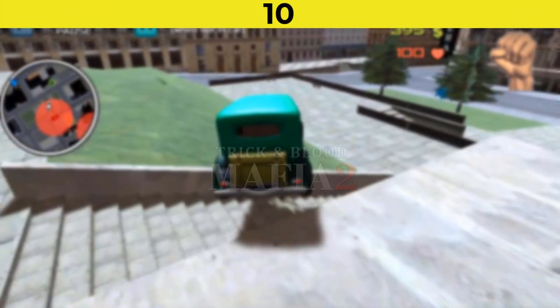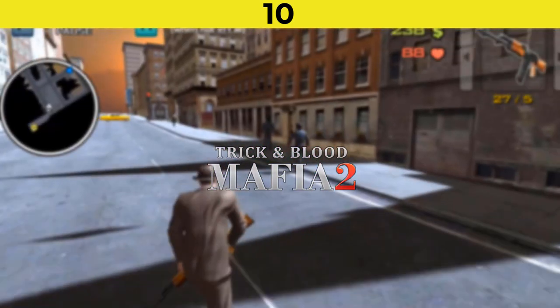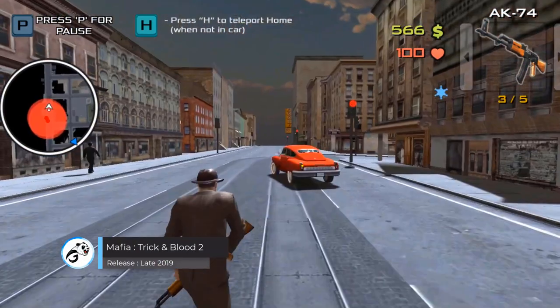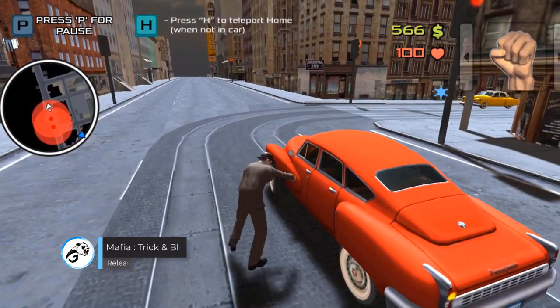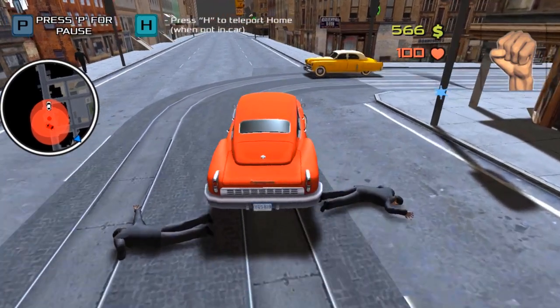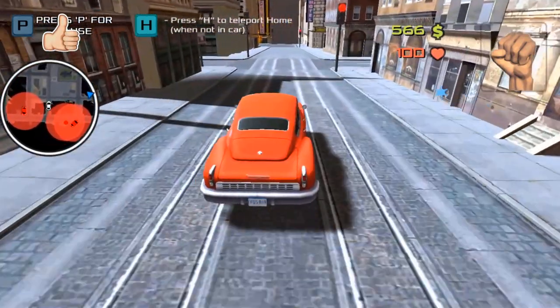Number 10 is Mafia Trick and Blood 2. Mafia Trick and Blood 2 is an open world third-person shooter game inspired by the Mafia game series and GTA, in which you take on the role of a mafia gang member. You must make a name for yourself and try to become one of the most feared men in the city. You can take a variety of different missions and must complete them successfully.